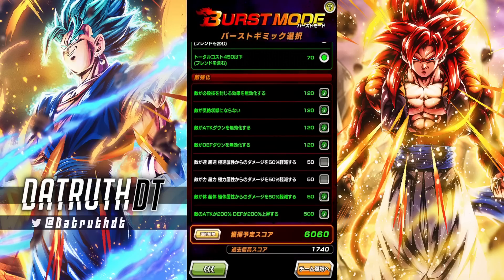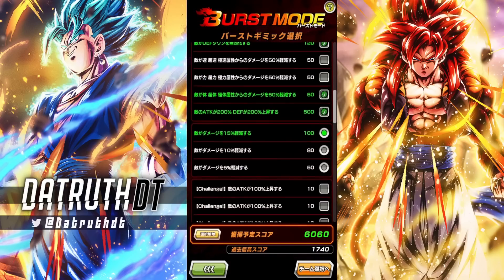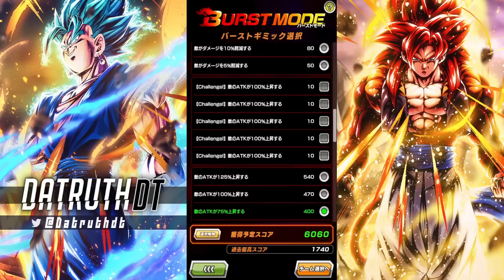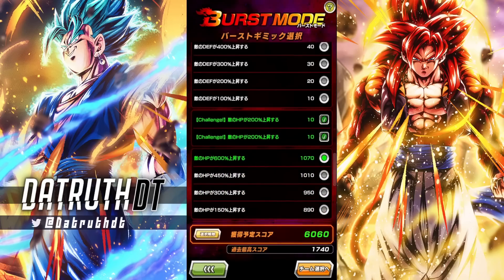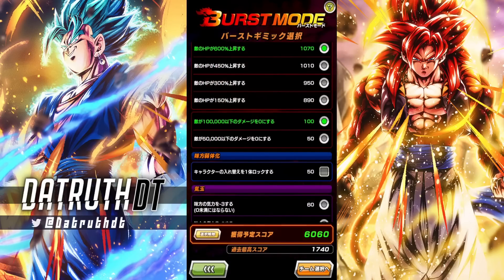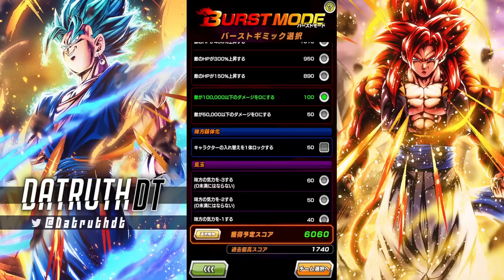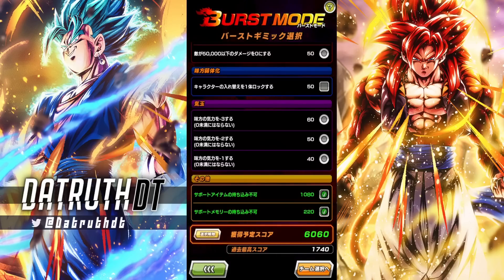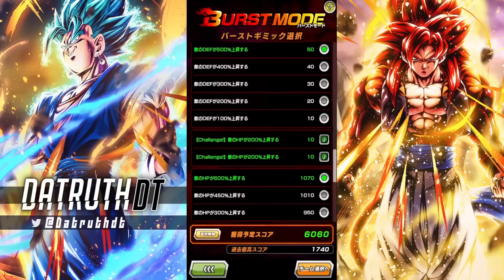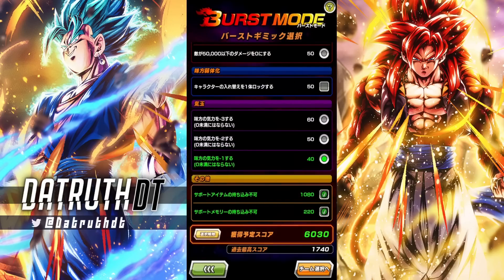I gave us a 450 team cost. I made Vegeto immune to sealing, stunning, attack down, and defense down, and gave him extra damage reduction against physical characters - which we're not bringing - plus extra 200 attack and defense. This gives Vegeto 15% damage reduction. Scrolling down, Vegeto gets 75 more attack, 500 more defense, and 1,000% more HP across those three nodes. Any attacks below 100,000 damage won't do anything.